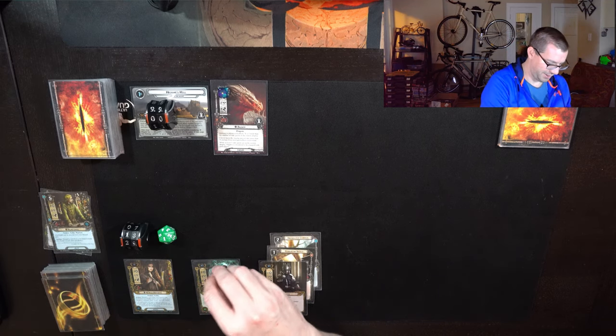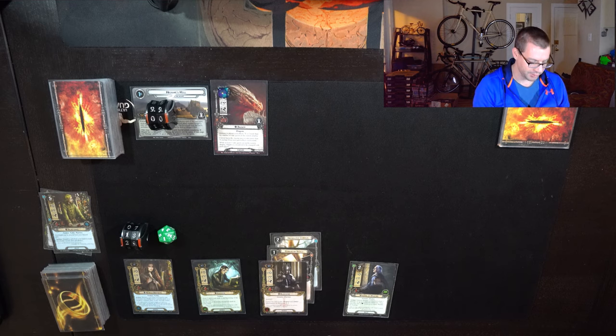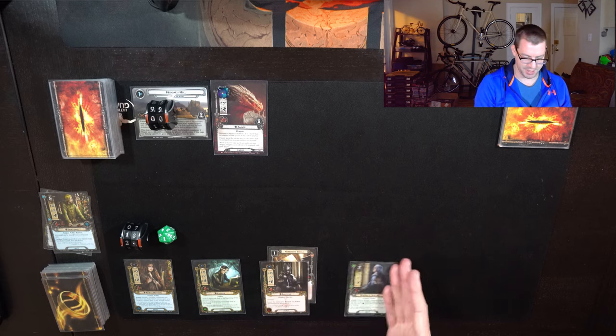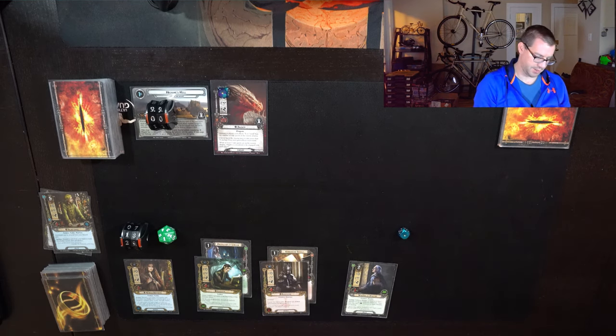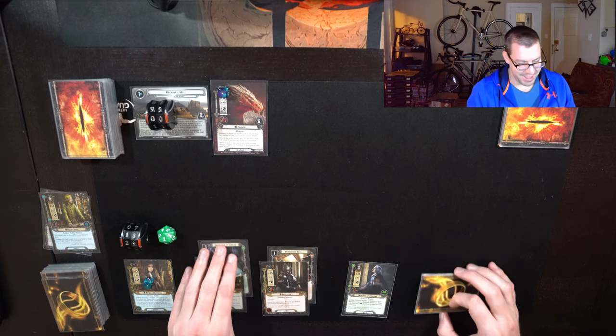Discard Glorfindel for a resource on Aerostor. With both Wardens of Healing in this hand, I am sort of forced to play one early. I also have Protector of Lorien, but that doesn't help. Let's actually swap some of that around — name Lore instead of Spirit, so I can play the Warden with those two resources. This still allows me to get Protector of Lorien and have one additional resource, which I think will go on Arwen. All of that should work out reasonably correctly. That'll be the end of planning.